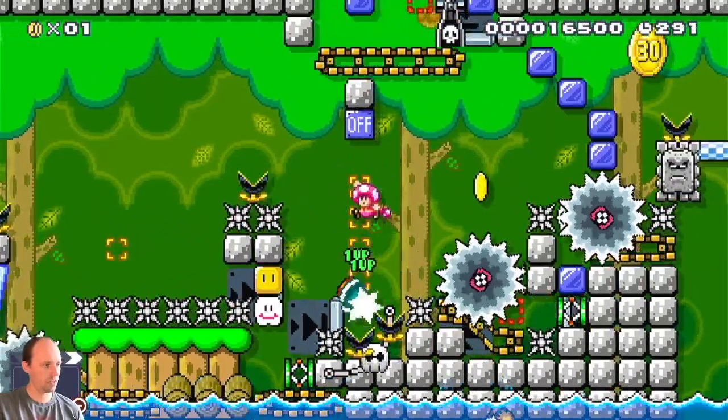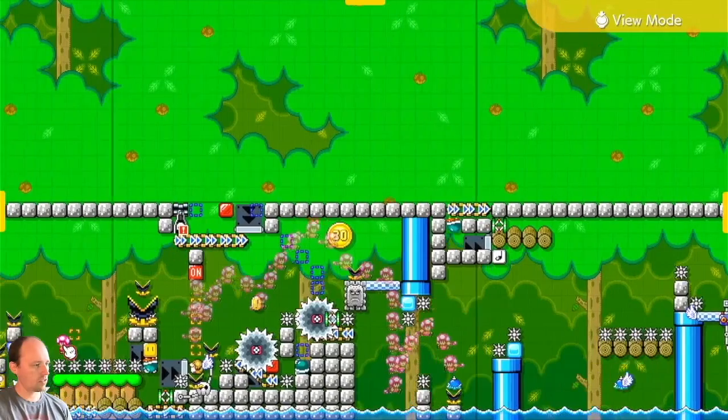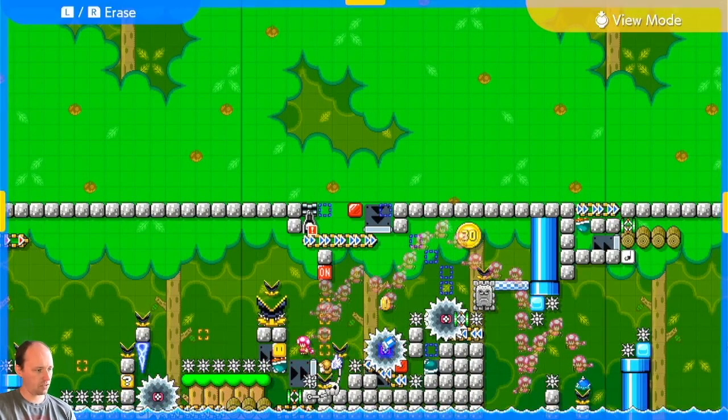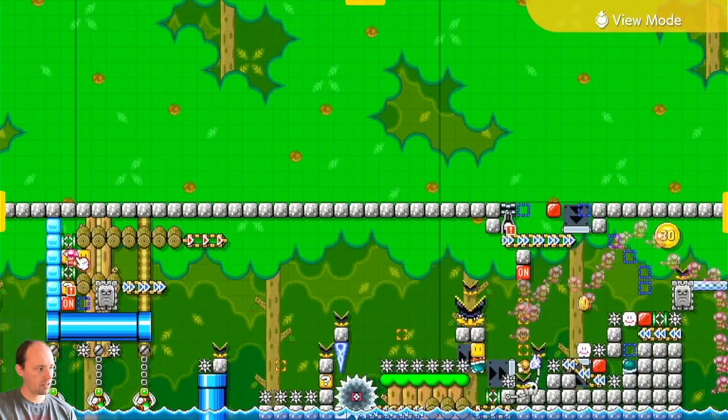One, two, three, four — over. So there's a few different things happening here. Let's remove these saws so we can see behind the scenes. In this variation, the shell that the thwomp had activated up here flew down here and then landed, and we landed on here initially hit this square which dropped this shell.